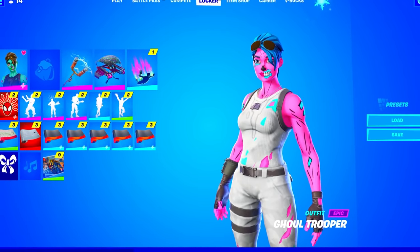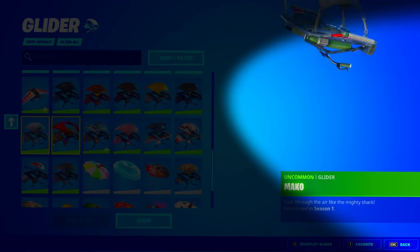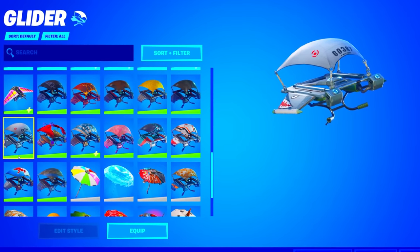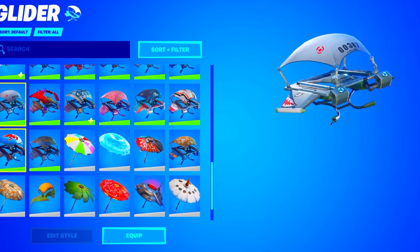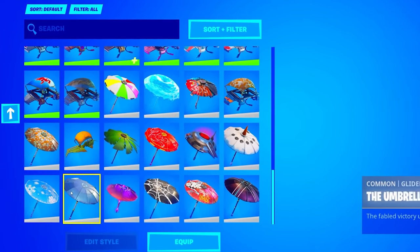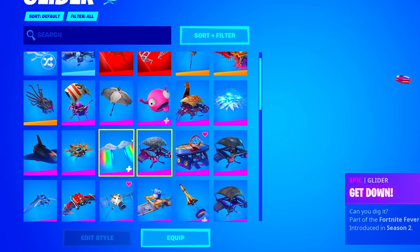Starting the locker tour with gliders — let's look for rare ones. He actually has the Mako glider from Season 1, which is extremely rare and OG. He also has the Sir Glider the Brave, and it looks like he has almost every single season umbrella — that is insane.